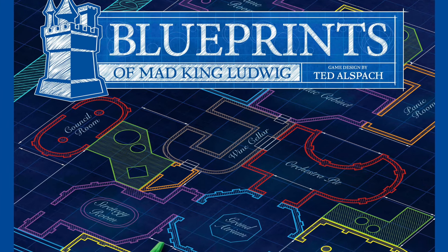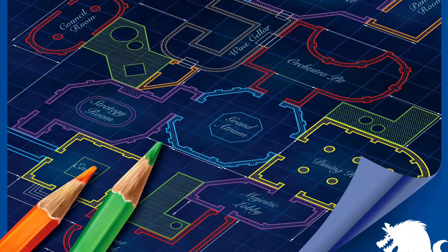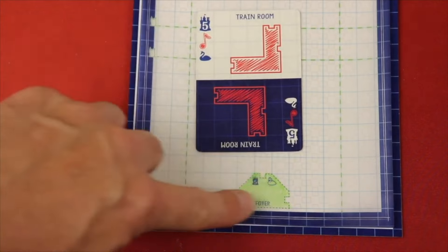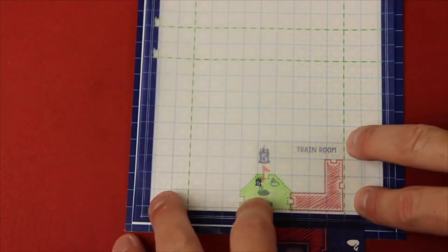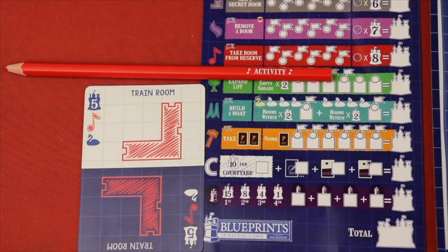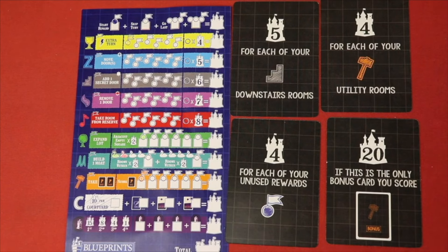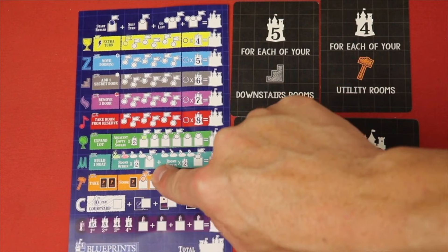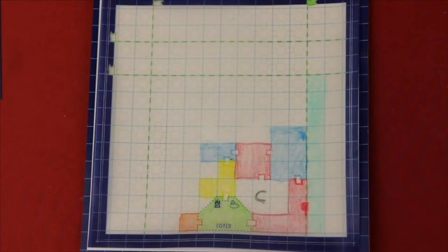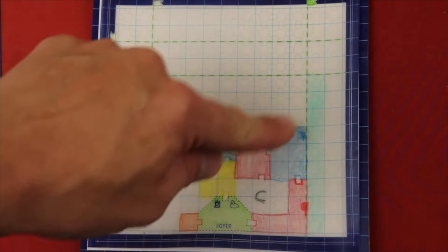Number 3 is Blueprints of Mad King Ludwig, also from Bezier Games — a draft-and-sketch game where you draft room cards and then draw them on a transparent sheet with colored pencils. If you've played Castles of Mad King Ludwig, there are a lot of similarities: completing rooms by connecting all the doors triggers special abilities and combos. It's about 45 to 60 minutes, crunchy, and looks beautiful when you're done. If you like drafting-and-write games, Mad King Ludwig combos, and lots of shared goals like biggest rooms or most of a room type, this one's for you. That's Blueprints of Mad King Ludwig.